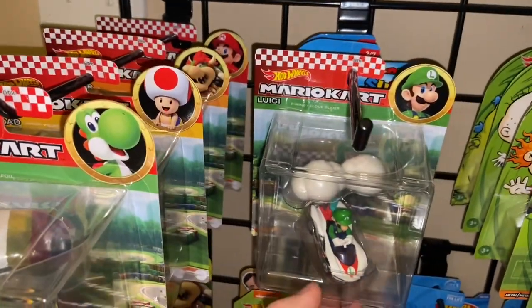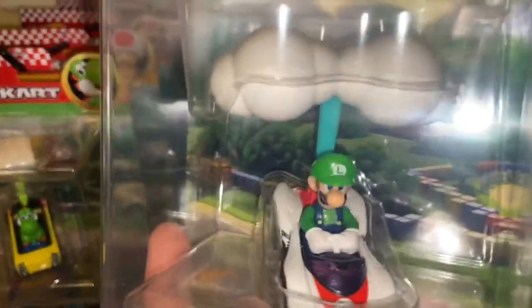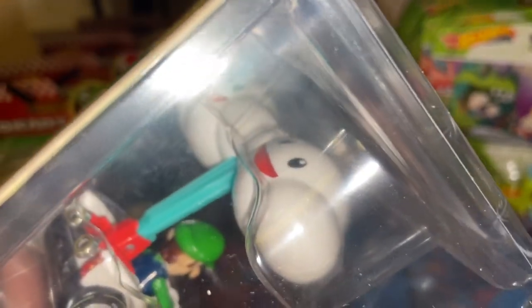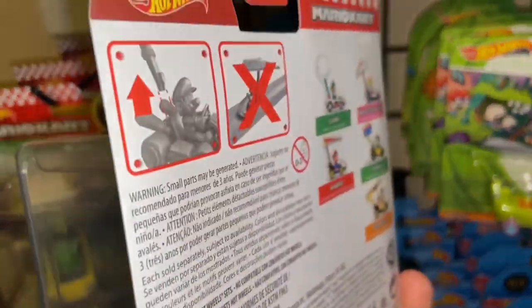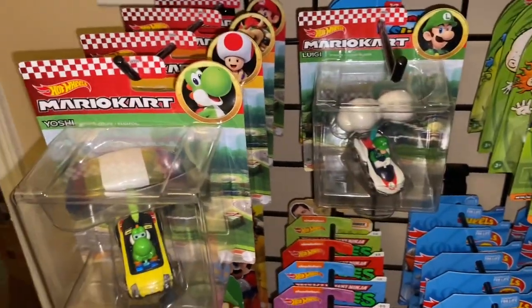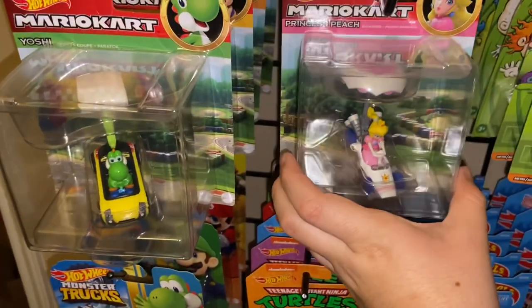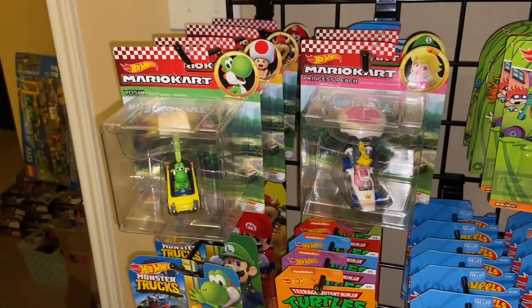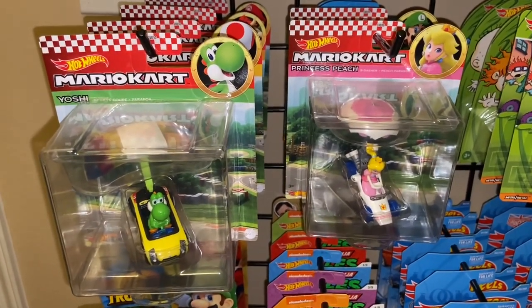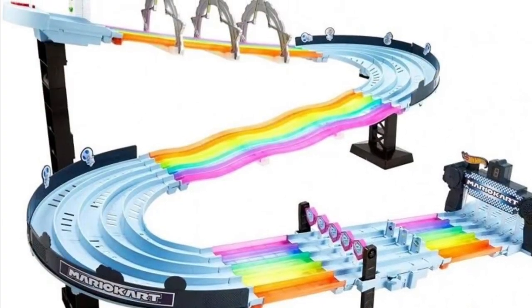The next one we're going to take a look at is Luigi with the P-Wing and the Cloud Glider. He looks really cool in this wave. We're also going to get Luigi and the P-Wing in the four-pack that's going to be released later this year. Both of the clouds have a little face on them which looks really cool - they did a great job on him. I'm definitely not going to open this series; I'm going to keep them in box because they look better. I'm super happy that we're starting to get more of the glider diecast characters.